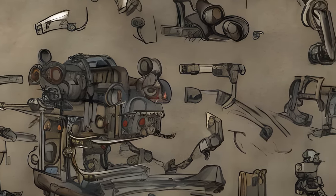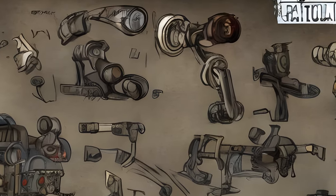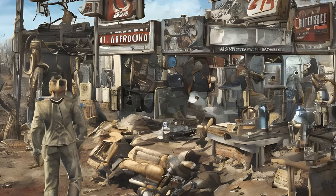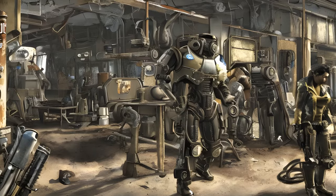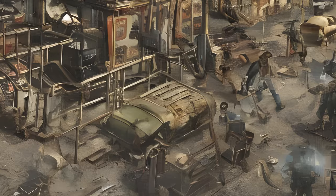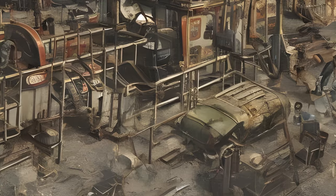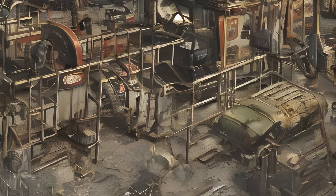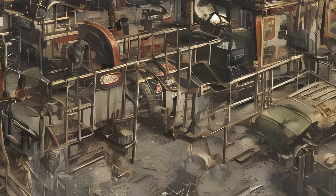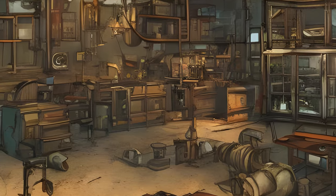Contraptions Workshop is the fourth add-on for Fallout 4 and the second workshop add-on. It was released on June 21, 2016. Machines that sort. Machines that build. Machines that combine. With Fallout 4 Contraptions, use conveyor belts, scaffolding kits, track kits, even logic gates to construct crazy and complex gadgets to improve your wasteland settlements.